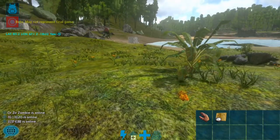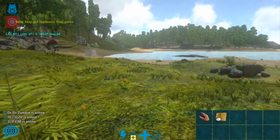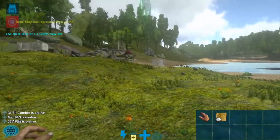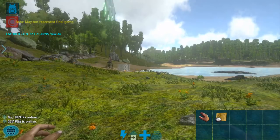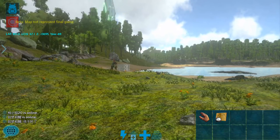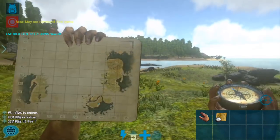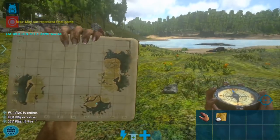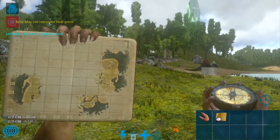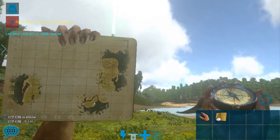It looks like if you press on the left side of the screen, you have kind of a compass mover, sort of like a dial. On the right side, you can control the screen. Down in the right-hand corner, I have a little hotbar that lets me switch between my tools. I have a compass and the map, and you can see I've done a couple of spawns already to check out the game, but the map is still largely undiscovered for me, even though this is the same map as the Island, so I should know where everything is from the PC version.